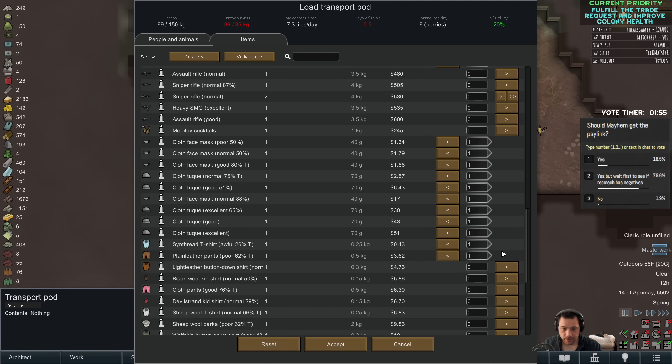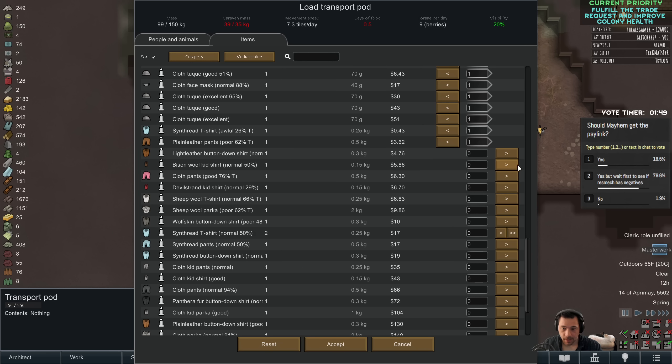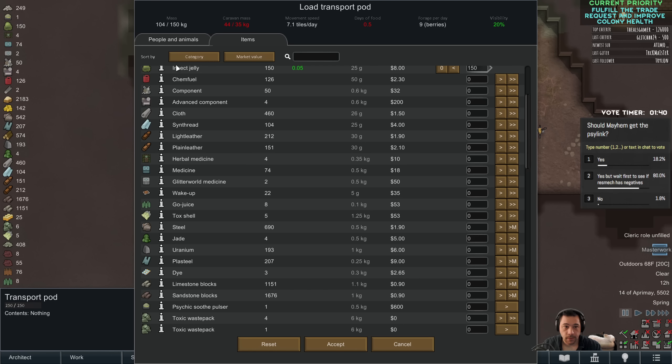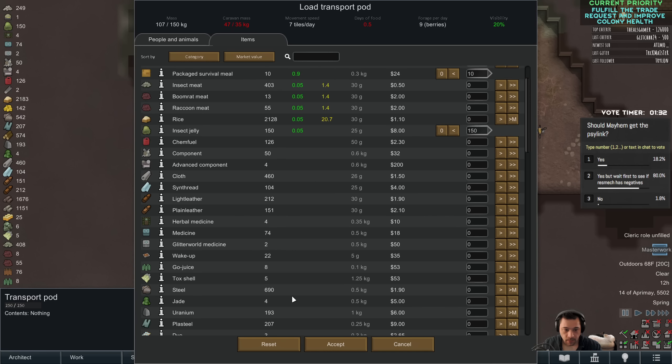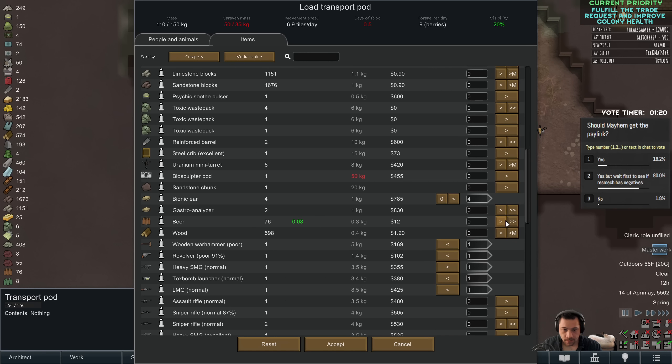I'm also going to bring the tainted clothing because I'm just going to throw it out once I'm there — nobody wants it, I'm not going to be able to sell it. Might as well get rid of it. That looks good, and of course some meals — I'll bring ten packets of rival meals, that should be enough for Sappho to get home. And maybe some meds: Gojuice just in case, wake-up just in case, meds just in case, and then some beer. We're good to go.